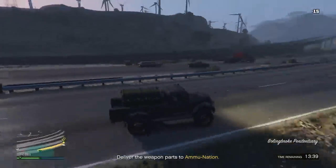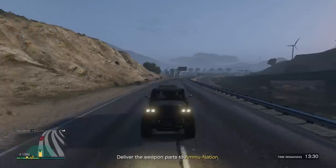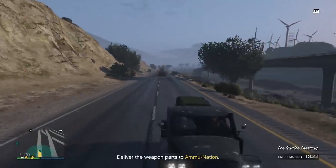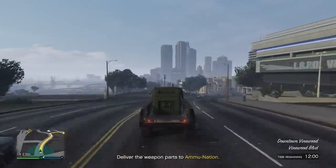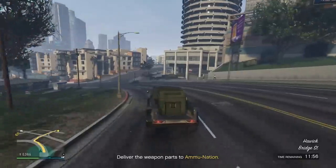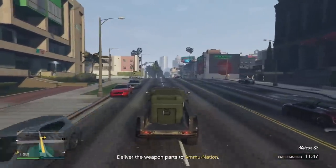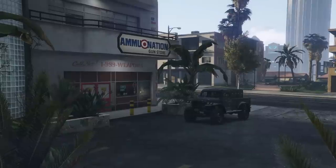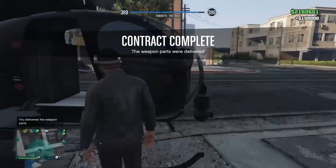Depending on where your bunker is located, you're not going to want the one that's inside of the city. There are a handful inside the city - you're not going to want that. If you're lucky, you'll get the one in Sandy Shores; that one's pretty close. If not, the one in Polito Bay isn't terrible. Basically, you drive your dune loader to a random ammunition store. Then you have to drive through a little cut scene, and the ammunition people will thank you for the delivery. It will say: contract complete, the weapon parts were delivered.